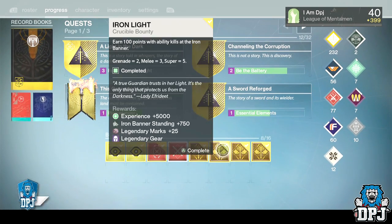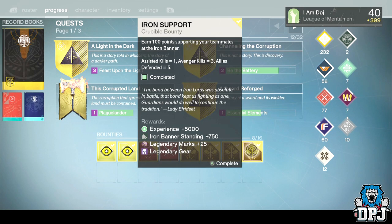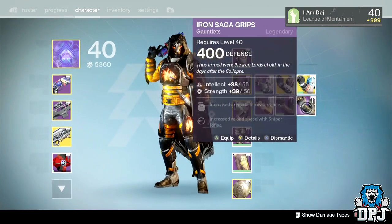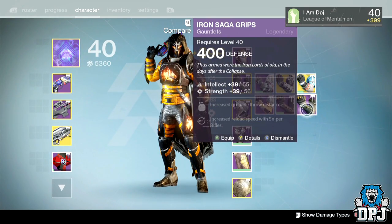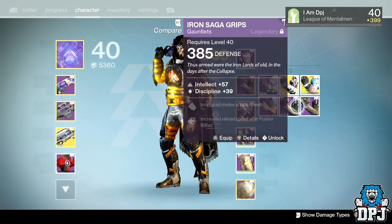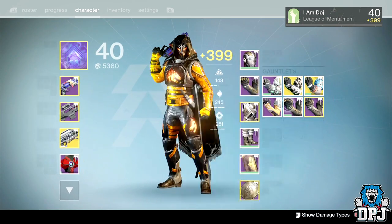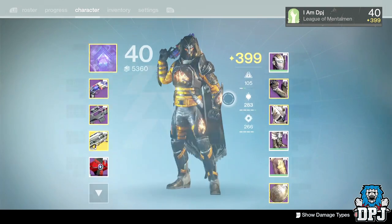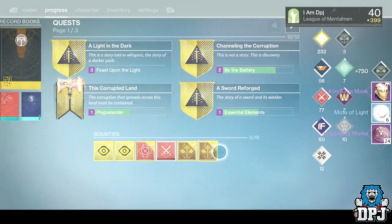We're going to start with the armor bounties — and there we go, legendary gear. They're going to be 400 — if they're not 400 I'm going to be very upset. They are 400, which is great because I can put them on my other characters. Intellect, Strength, speed reload with snipers — oh, they're Titan ones. You know what, the hand cannon goes with my Warlock which is a monster, and I use it more than my sniper so we'll keep them. Shame about the Discipline on these, but what can you do.